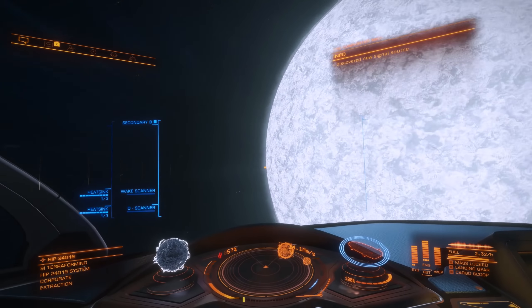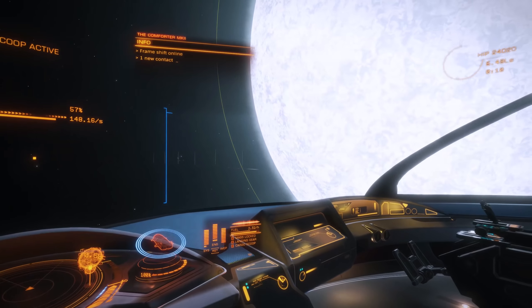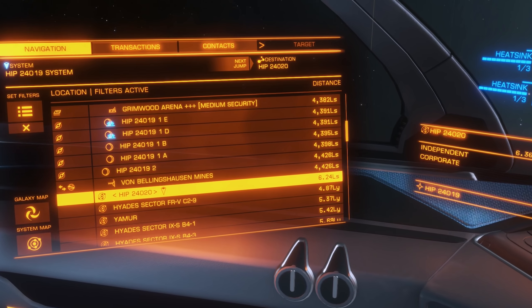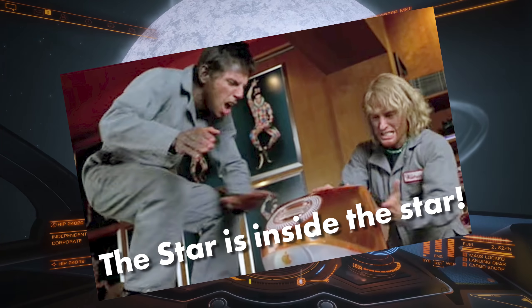Alright, we're here. And sure enough, 24-020 is only 6 light years away. But apparently it's behind the star, and going around isn't helping. Wait — that isn't 6 light years. It's 6 light seconds. 24-020 is inside this star.